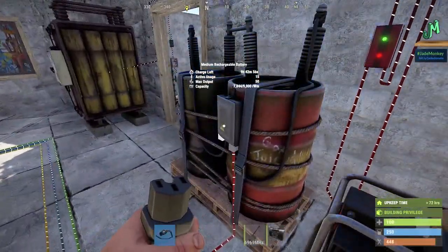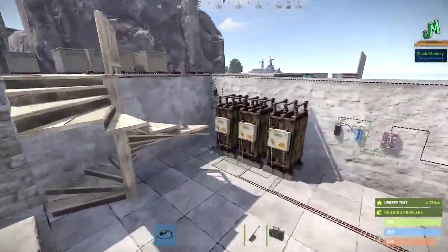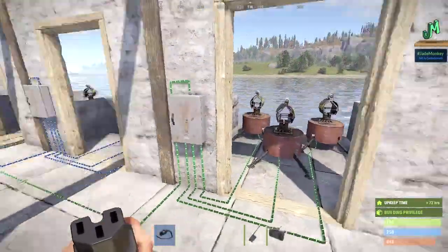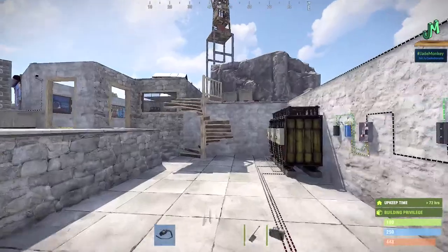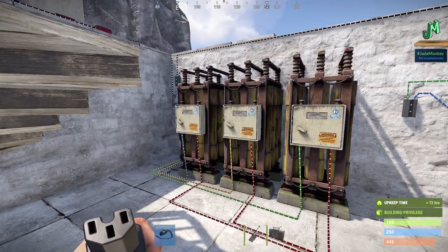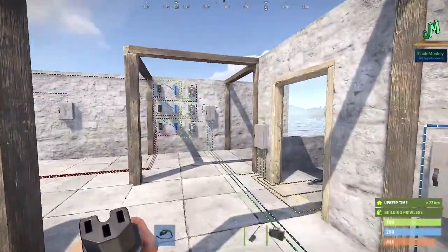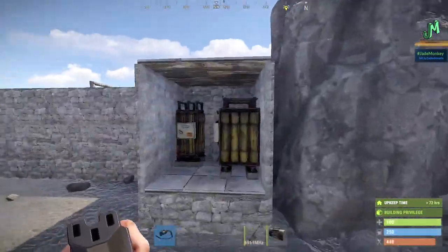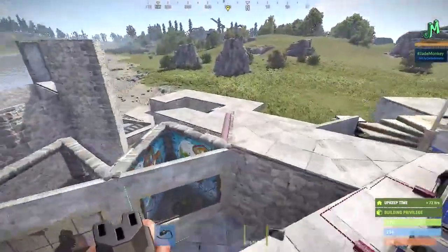A lot of people use more than three batteries. You can definitely scale up, but you have to plan for it. This example shows nine turrets always on with a 12-hour battery backup for zergs or large groups — but look at the infrastructure required. Yes, you can go big, but you have to plan for it — you'll probably need a dedicated electrician in your group. You'll also be protecting power items just like you protect your tool cupboard, with things fitting into their own battery closet.